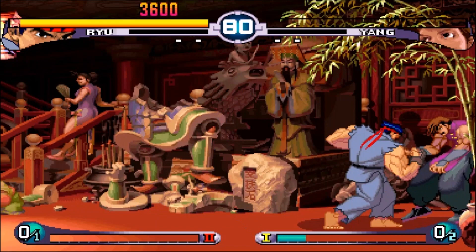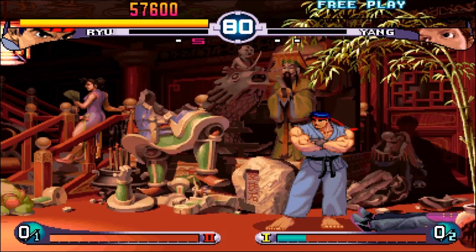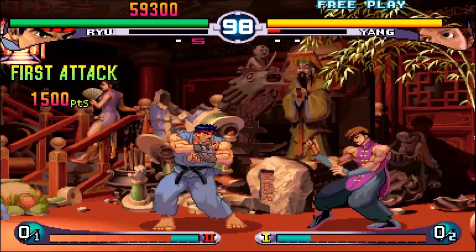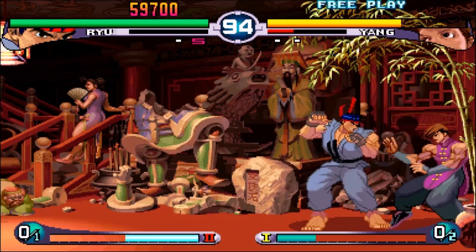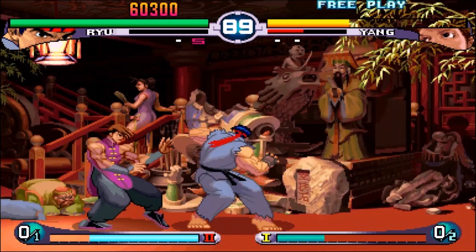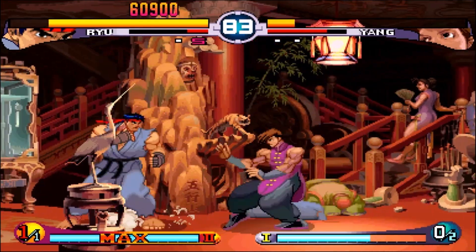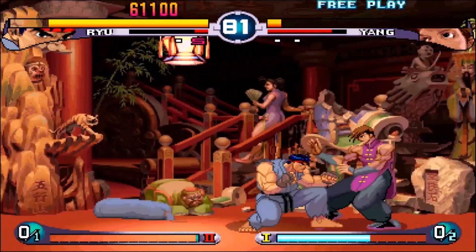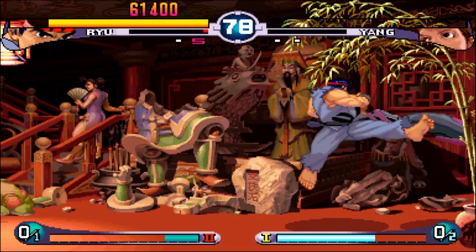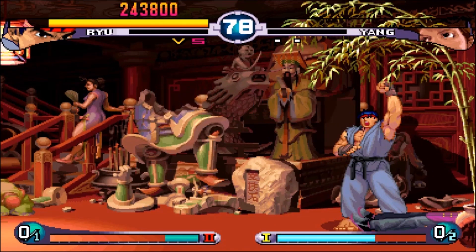Urien is, I believe, the brother of Gil, the final boss of Street Fighter 3. Yang and Yun are these radical dudes who like to skateboard and fight. I don't really know much about them, but I think one of them is very overpowered in this game — I believe it's Yun. I'm not sure about Yang.